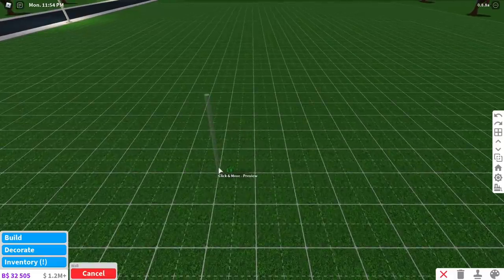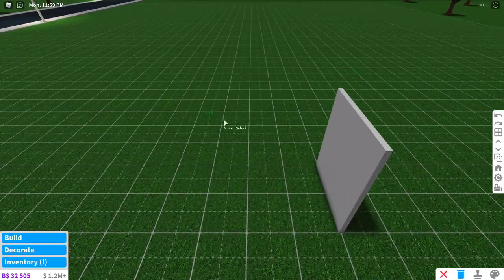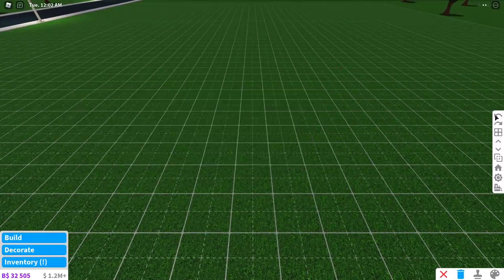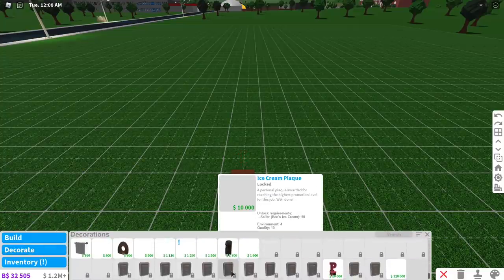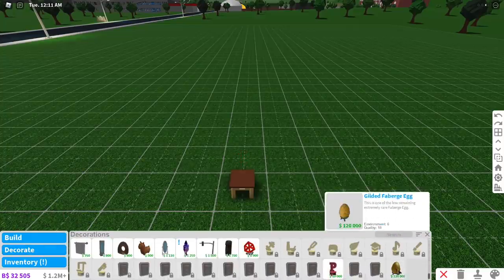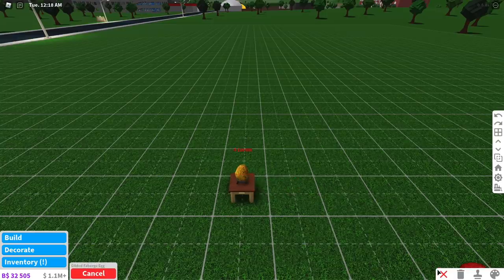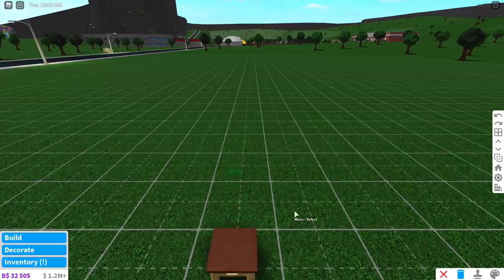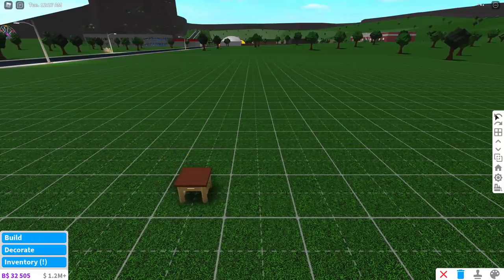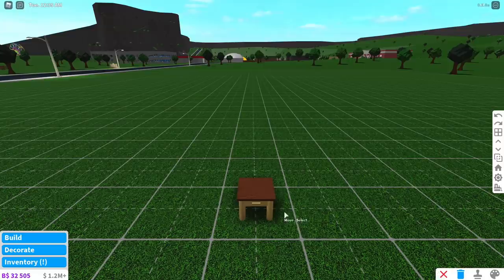If you're building and want to remove something, don't click the delete button because you only get 70% of your money back. For example, if you buy something for $120,000 and delete it, you only get $84,000 back — that's a loss of $36,000. But with the undo button, you get all of your money back. So it's very important to keep that in mind: you just saved $36,000 by using undo instead of delete.